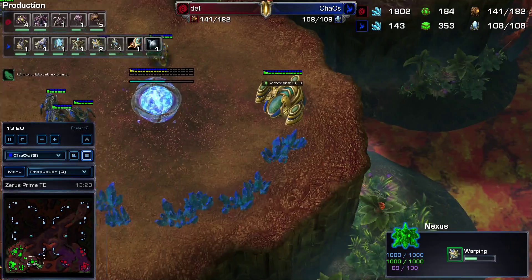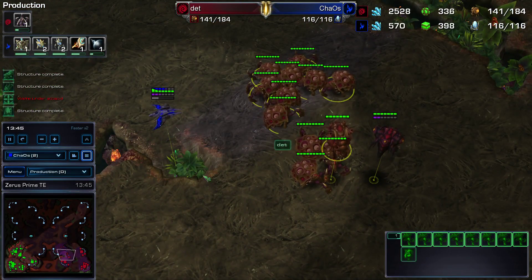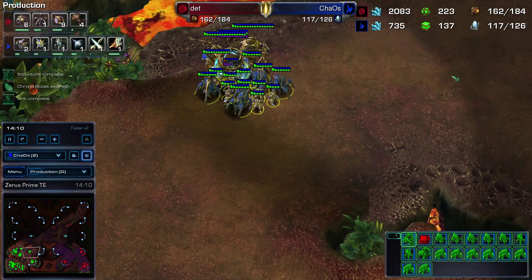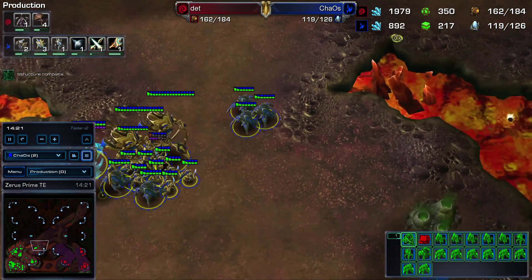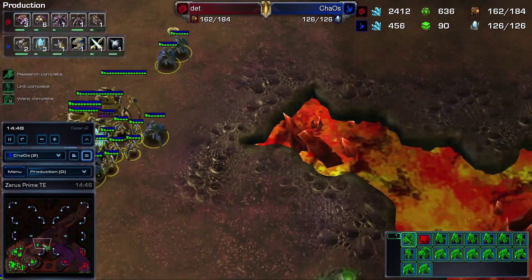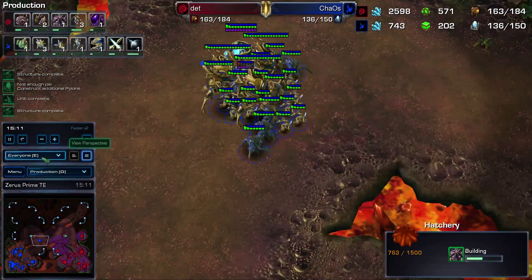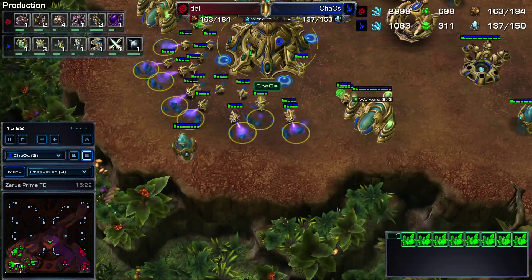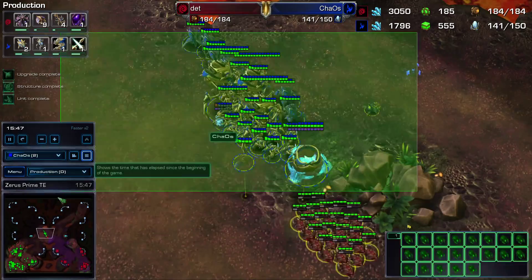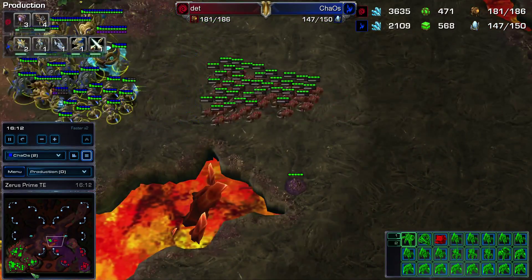We speed up and get to the juicy part — the engagements. We come in and see a million Swarm Hosts, so we're a little leery of that. I played a guy in Platinum League who went super queen Swarm Hosts and just absolutely obliterated me, so I'm a little worried. I feel like I need to put a little pressure on so he won't take more bases. He's actually on a fourth and working on a fifth — we're not looking very good. Our main is almost mined out. We see the Locusts and choose to back out — free units for units that cost lots of money is a bad idea. We micro around and try to get rid of some creep, and we get a free Swarm Host kill, which we're always happy about.